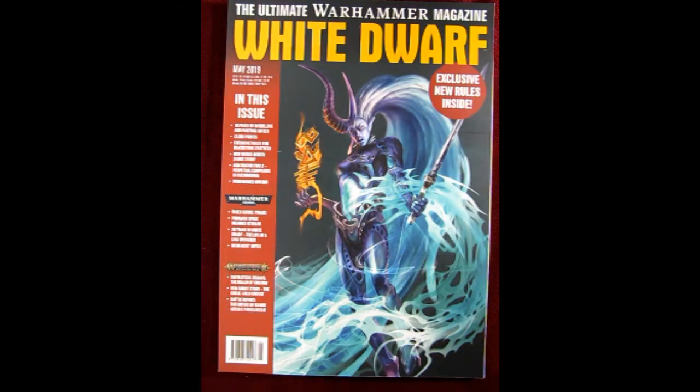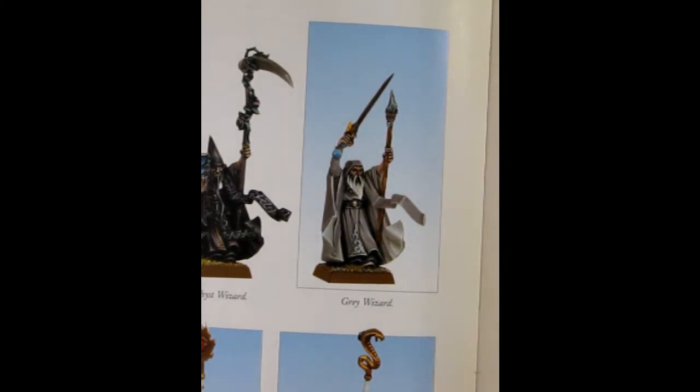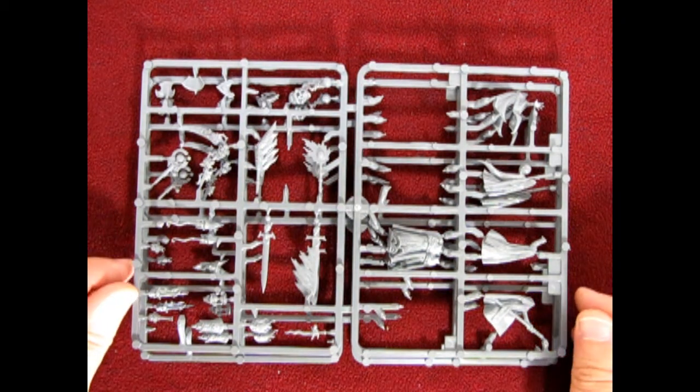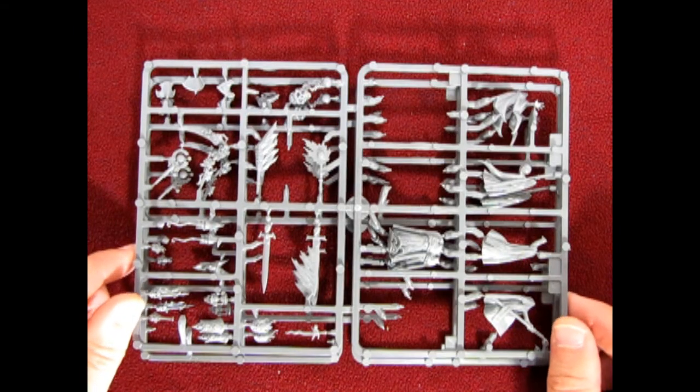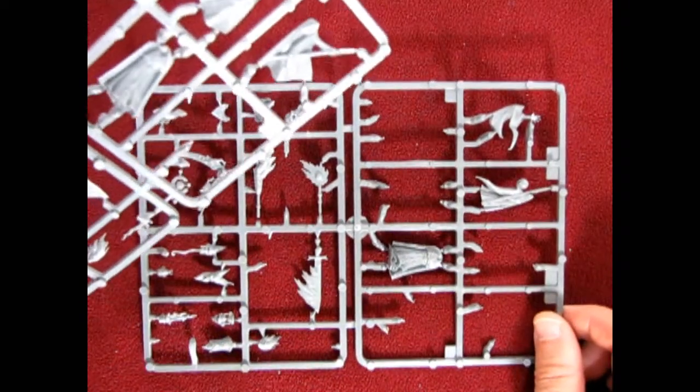We also have another reference for a wizard from Oogul — the eighth edition Warhammer Fantasy rulebook, where he's called a gray wizard. You can see the slightly different head and a staff with a stone on the end. For my model I'm going to try to pick something that looks like that gray wizard. For those following the series, I've already built two wizards — one from Shyish and the other from Ghyran — and I'm starting to run out of parts on the parts tree.